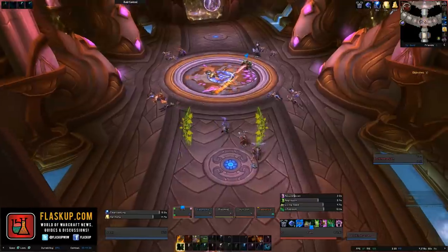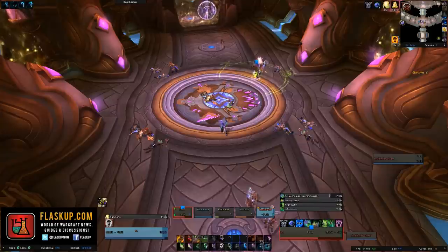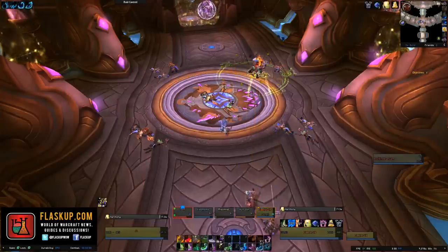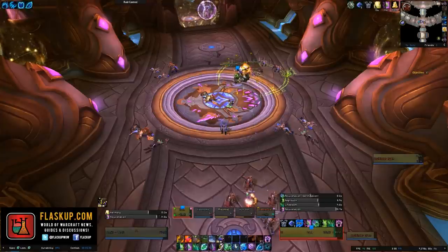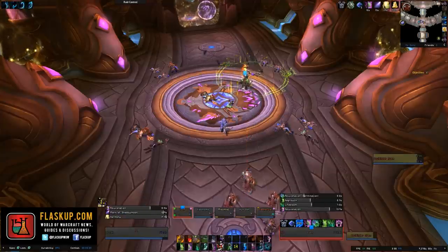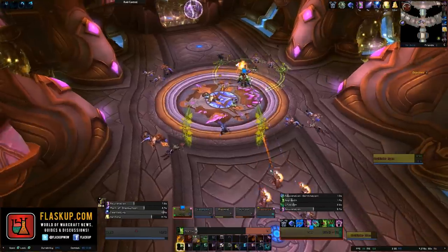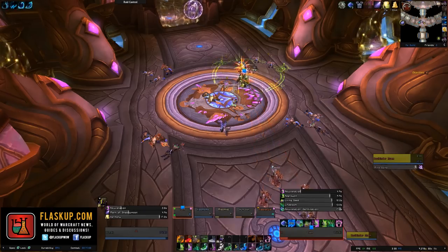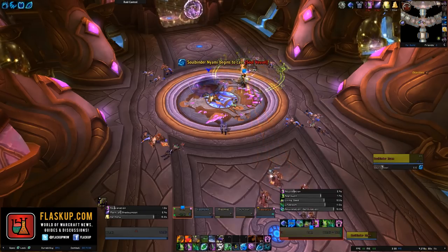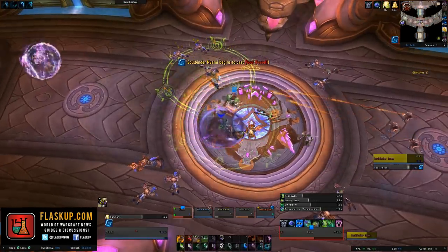The second boss in this dungeon goes by the name of Soulbinder Niami, and throughout the fight she's going to summon different spirits into the encounter in order to stop you from progressing any further in Orchendown. Throughout the fight, the Soulbinder will cast her Torn Spirits ability, which will cause her to summon 3 spirits into the fight which are going to attack players. Ideally, you want to kill these off as soon as possible, due to the amounts of damage that they can potentially deal to people.